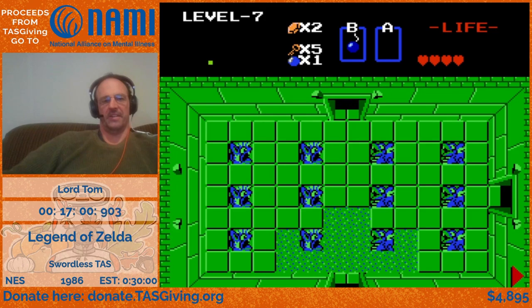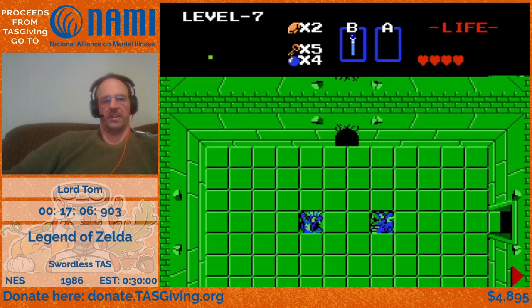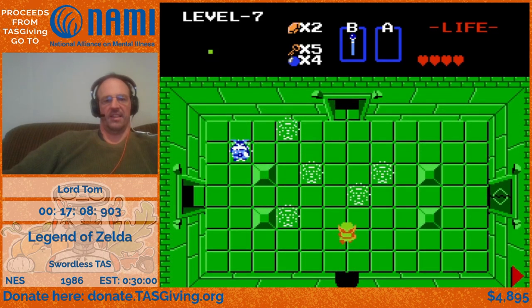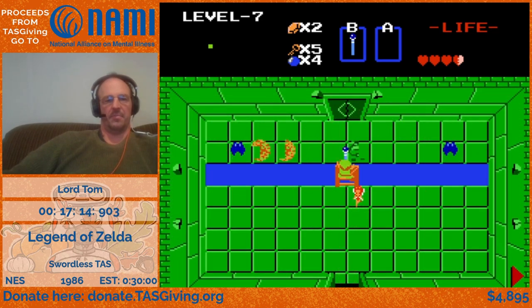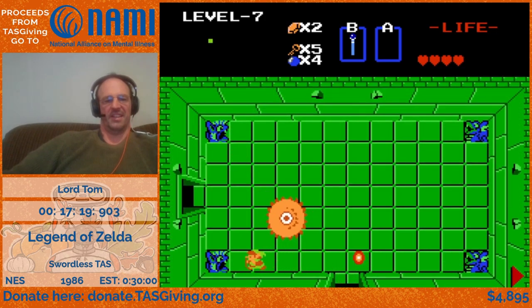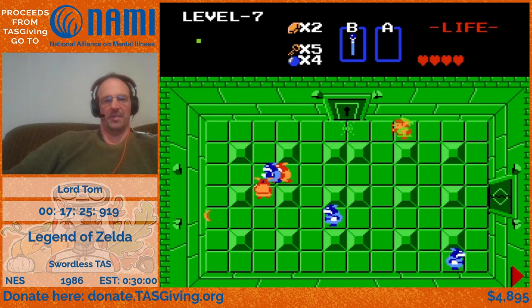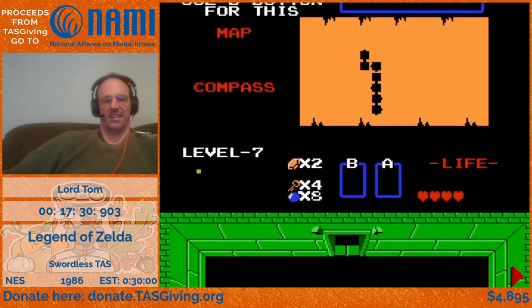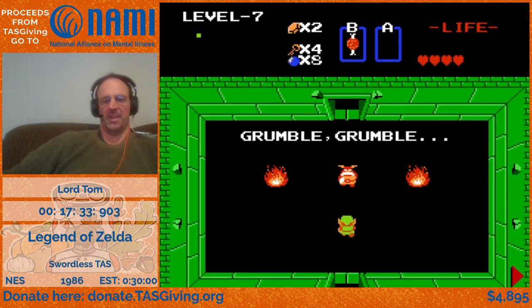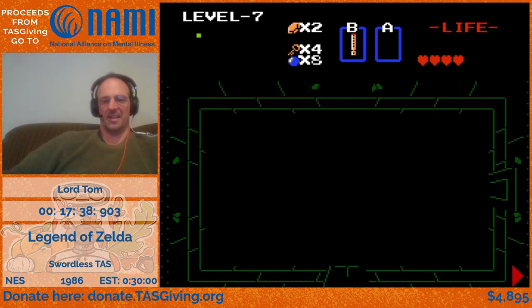Just wasting bombs there again to set up a later item swap. Now we're on the wand again. I think level seven is my favorite level because of the interesting fights and paths through rooms and a lot of manipulation and item strategy. You still have to do an item swap for the meat, which is unfortunate, but it's only used in one place in the game, so I guess that's fair.